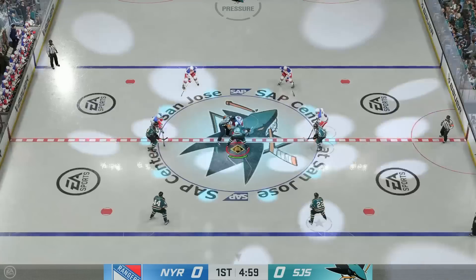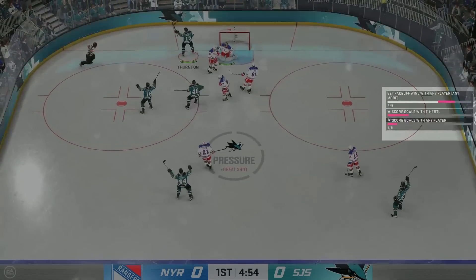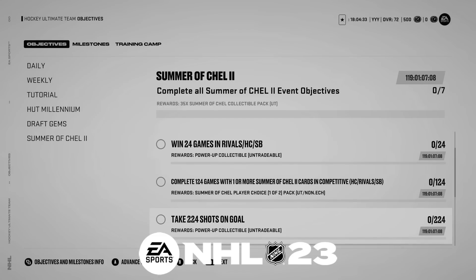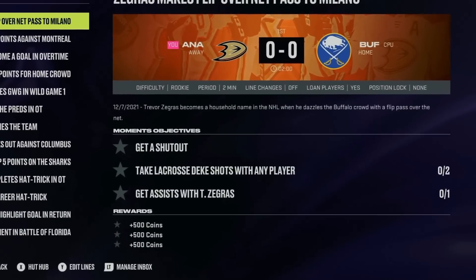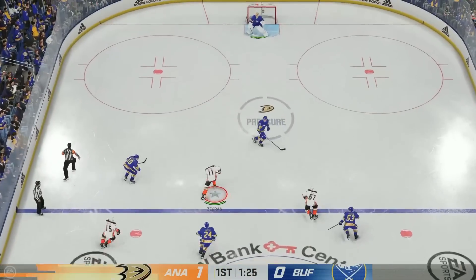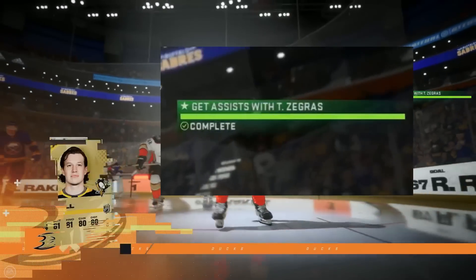In this year's game, objectives will be tracked in real time and can now include in-game actions such as goals, assists, shot types, hits, and dekes. This is a massive upgrade from NHL 23, where objectives were limited to games played with a specific card type or simply totaling a certain stat like scoring 50 goals regardless of player. In NHL 24, objectives can be tracked with specific cards — so instead of just games played with event cards, it'll be score goals and get assists with specific players.